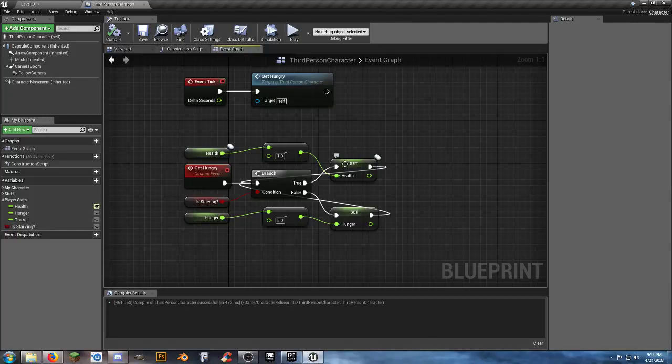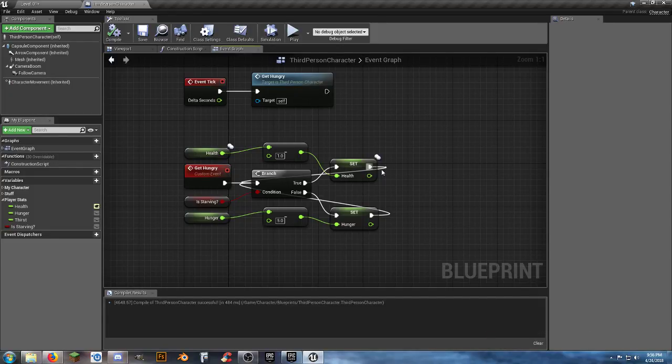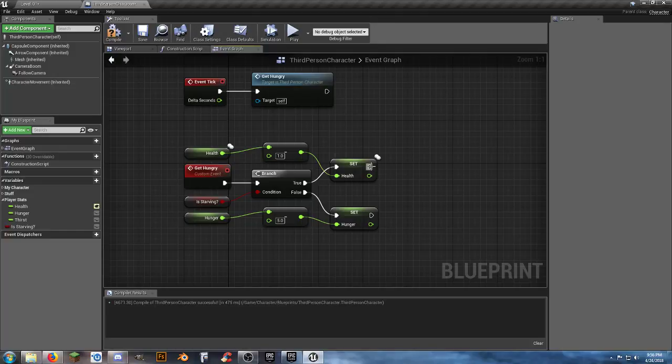Hitting play gives me an infinite loop detected error - it doesn't like the infinite loop. Let's break this and add delays. Forgot to put in my delays - add a delay of one second, connect both sides to there, and bring that back over. This is just one of those nights where my brain is not cooperating.